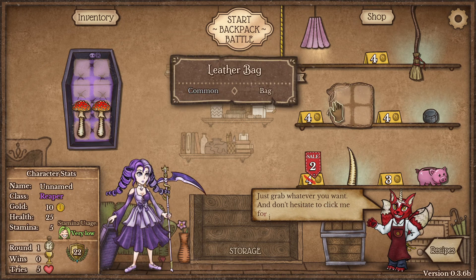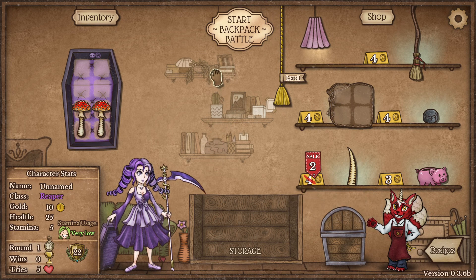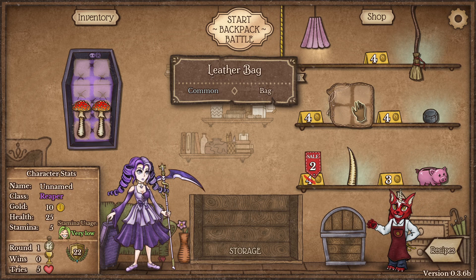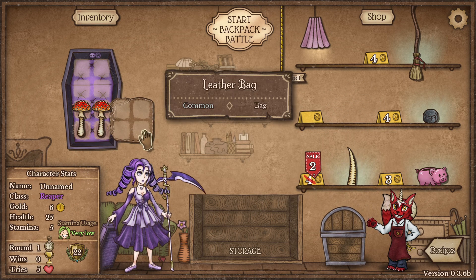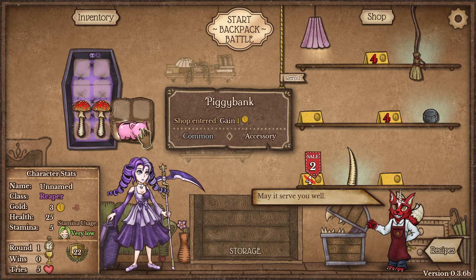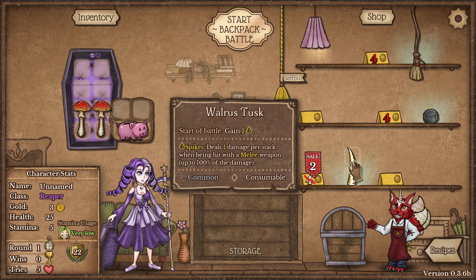You can increase your storage by buying various items. Some of them will be a free row, some will be different shapes and sizes, and some will have small bonuses. You can attach them to your current one, but you cannot move it after it's attached. The piggy banks are really bad — don't buy them.